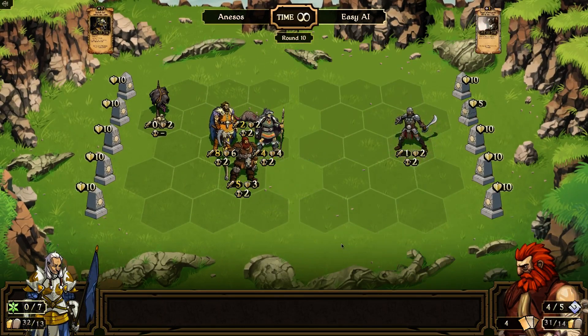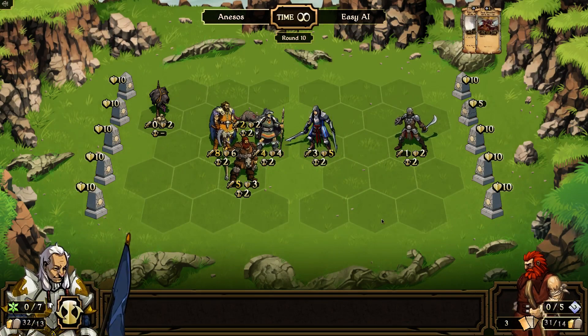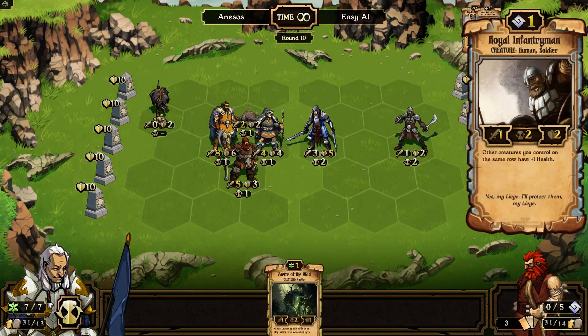I'm beating an easy AI player — I am so awesome. And then he plays two pretty good cards. We got an infantryman plus one health and a relentless skirmisher. Interesting.